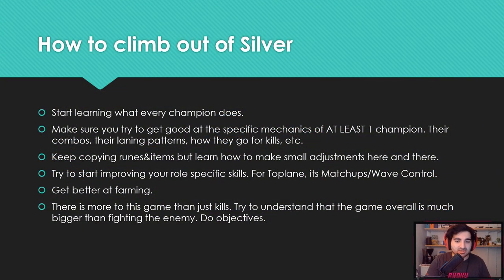Next, keep copying runes and items but make small adjustments here and there. Before, you just copied builds one-to-one; now you're going to learn to make small adjustments. For example, specific boots are better against specific lanes, maybe you should change Alacrity to Legend Tenacity for a certain matchup, or if you're up against Vladimir, get Executioner's. Just get used to making these small changes.